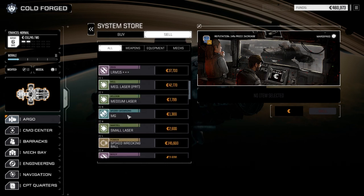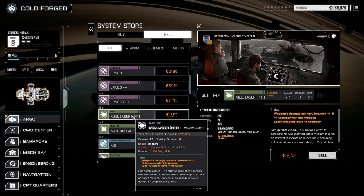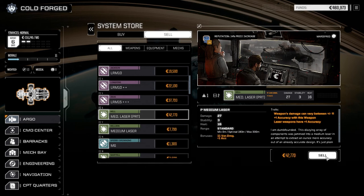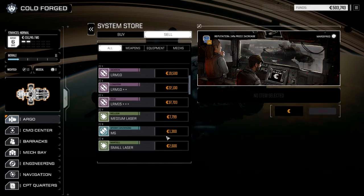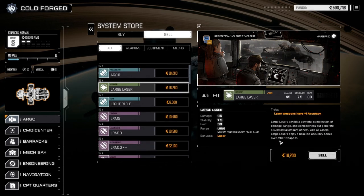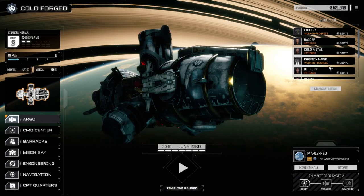Five machine guns - we don't need that many but at 1,300 a pop there's no real reason to keep them. Pirate medium laser does variable damage plus one accuracy, 16 heat for 27 damage - 42,000. I'd rather take the cash. I don't like weapons that are really unpredictable like that. Three large lasers - let's just sell one. So we've got 521,000 and nothing in the store we wanted, but that's okay - now we've got more than enough for end of month.